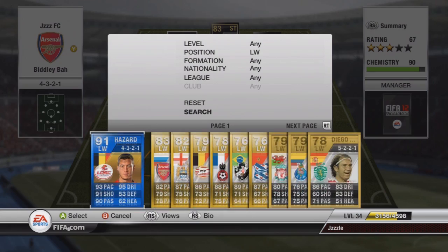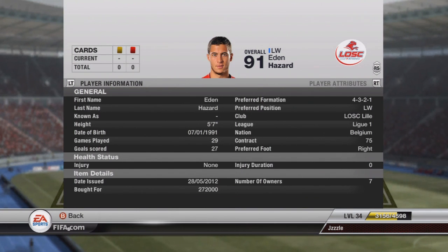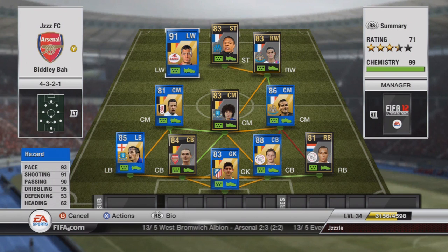On left wing we have got the big, big boy Mr Hazard — the new Chelsea player, I think it will be once the transfer window opens. Obviously he is the most expensive player here at 270k. To be perfectly honest, I didn't enjoy using him whatsoever. His stats are absolutely insane and I probably could have gone for someone else, but I wanted to try him out. For me, he just got pushed off the ball far too easily. He reminds me a bit of Messi — he's got something like 60 strength — which can be okay, but personally he's not fantastic.